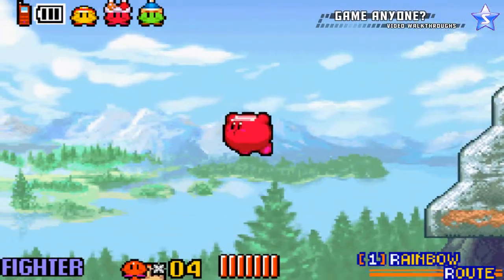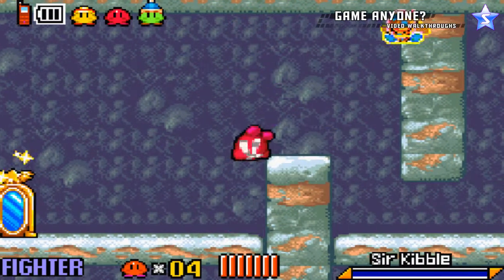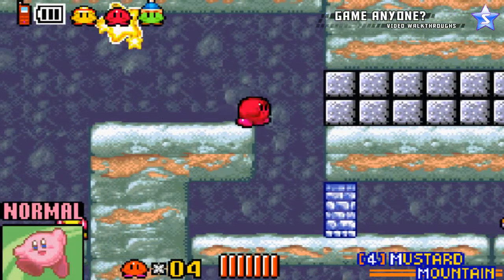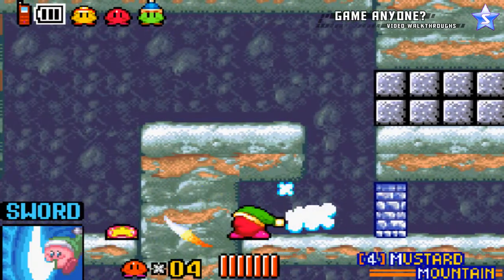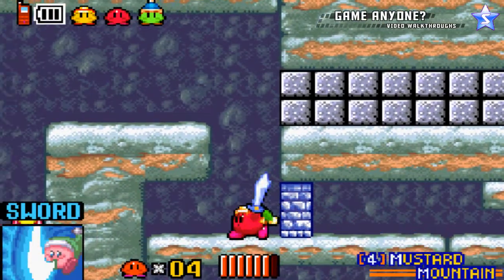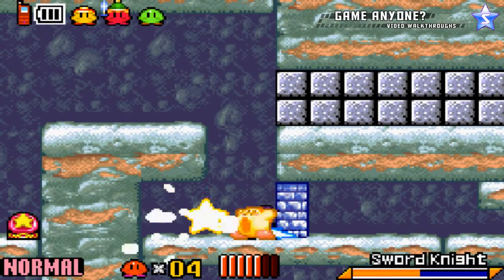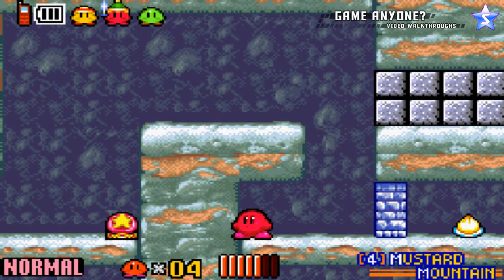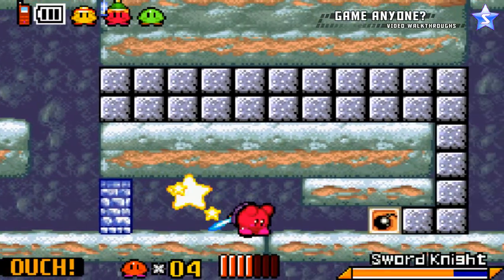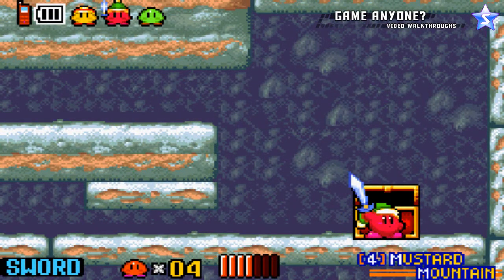Now, this is actually the same giant room you were in before. But we can actually find a secret over here — not really a big secret, but it's actually pretty good. So first off, I want to forsake the power I have right now and eat the sword guy. You are a jerk, buddy. There we go. And we'll eat you again so you can't cause me any more pain. More importantly, we get the map for Mustard Mountain. Let's check that out.